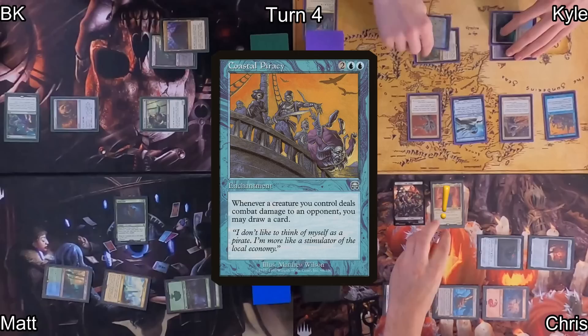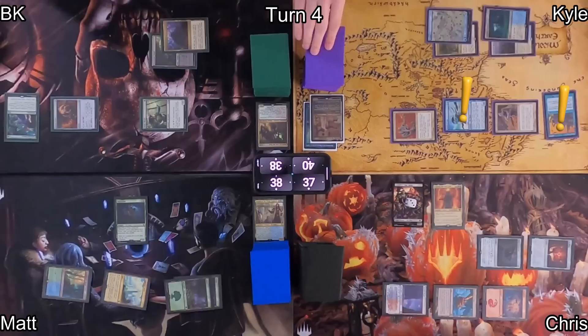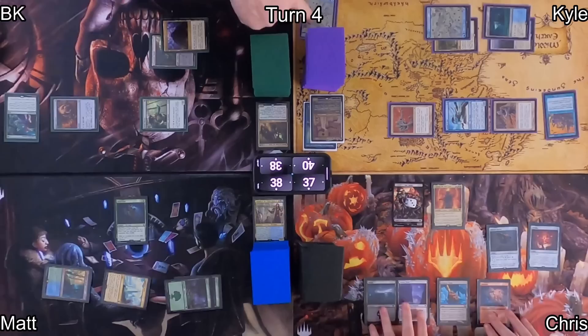On Kyle's turn, he plays Island and casts Coastal Piracy — now whenever his creatures deal damage to an opponent, he can draw cards. That triggered Sauron. He moves into combat, swinging at both Chris and Matt. They resolve their damage, and Kyle gets to draw three cards plus an additional one for Looter Il-Kor, pitching a land to the bin.